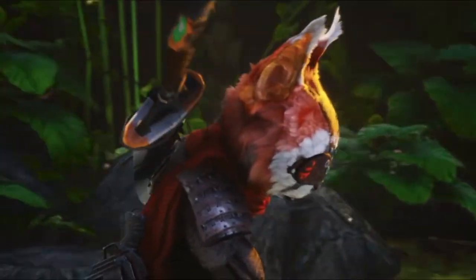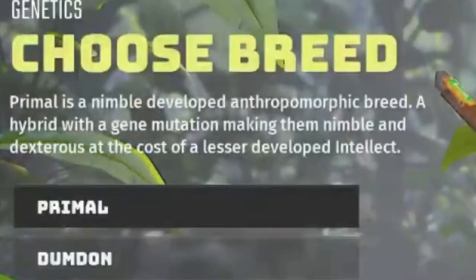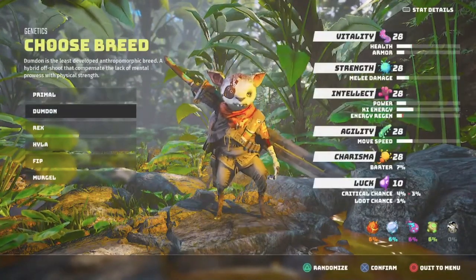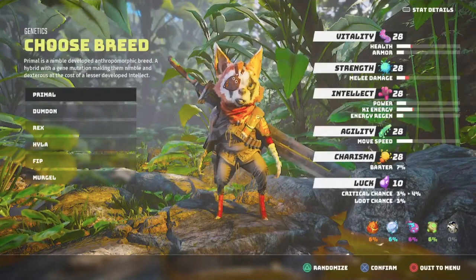As I mentioned before, you need Intellect to optimize psi power and bio-mutations — that's really vital to understand before you create your character. Now, first things first: you have to choose your breed.